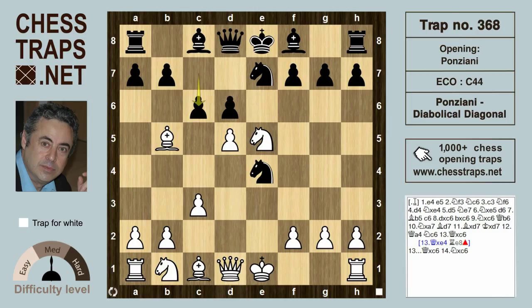Nothing is really better for black than c6, takes, takes, and after knight takes e6, black tries the queen b6 cheapo, perhaps trying to get a cheap mate on f2. Objectively, the best move here is knight to d4.